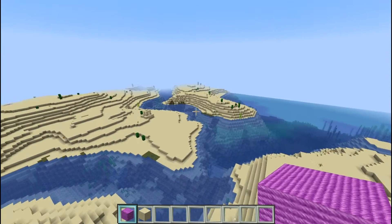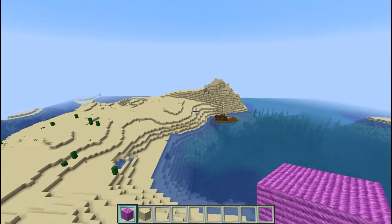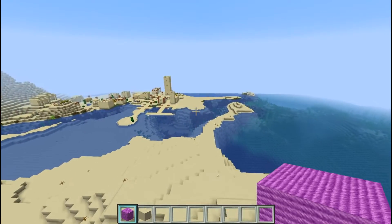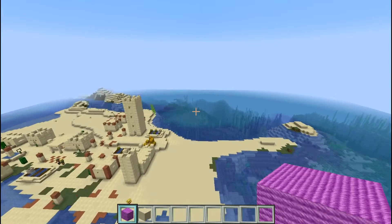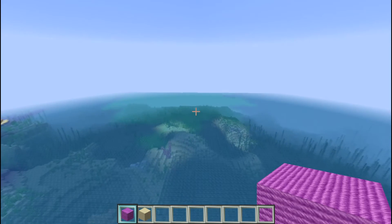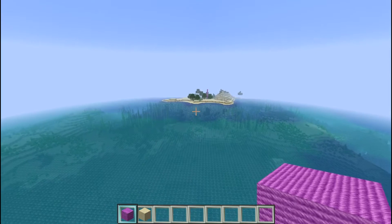Right over here — I did get some coordinates for this — there is a temple. I was like, okay, this seed has a lot to offer. I hope in one of these upcoming updates they do something with the desert wells. This is supposed to be a big update where deserts and savannas are really supposed to get a huge overhaul. I hope they do something with desert wells — there are so many possibilities, I can think of tons.